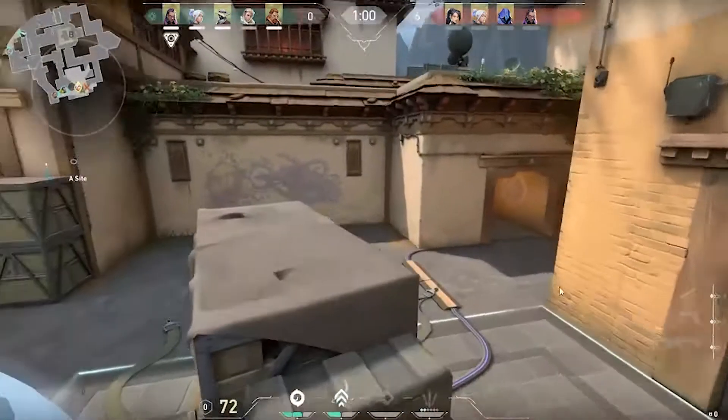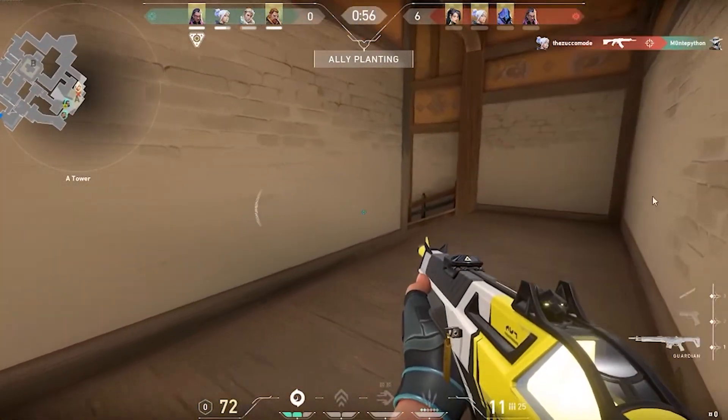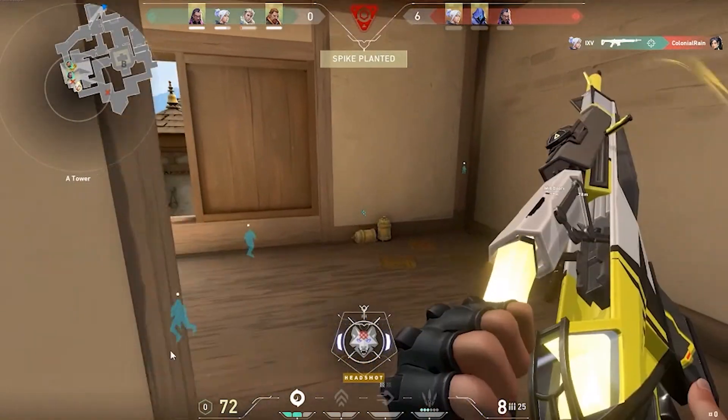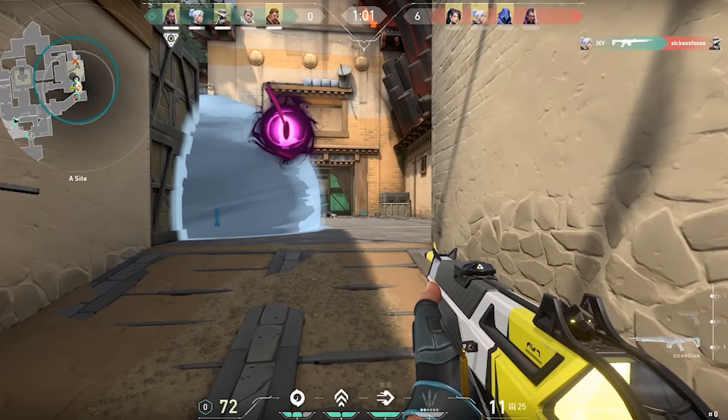Once again: updraft, jump off, updraft again, do a little tiny float to make sure we get in. As you can see, the Sage had no idea — she had her knife out, she wasn't expecting this at all. And really nobody ever does expect this. This isn't a strat you're going to do every single time, but it is very useful.